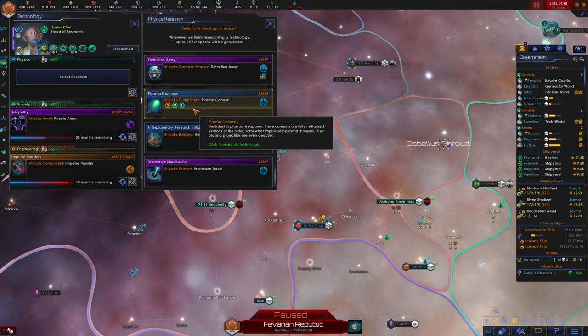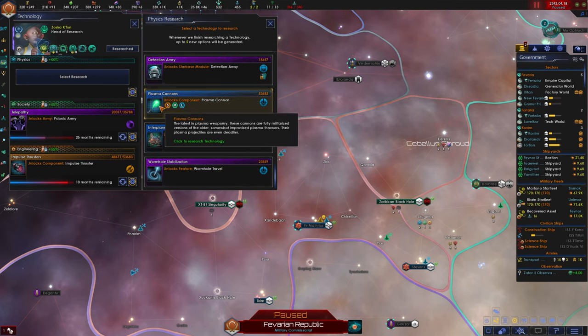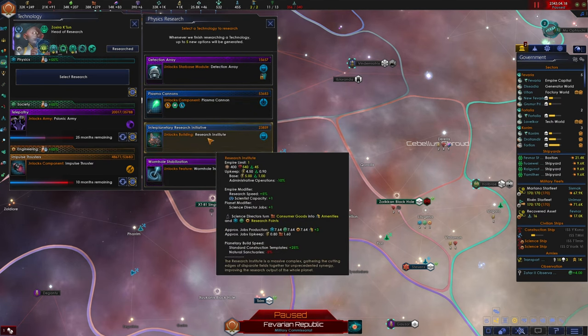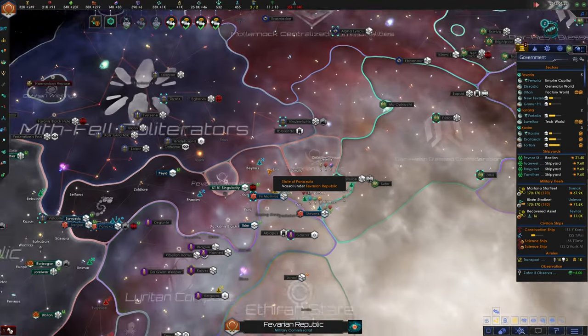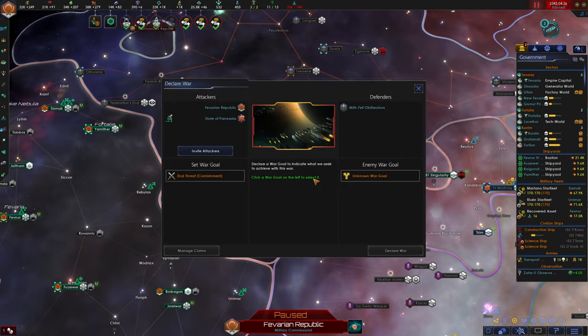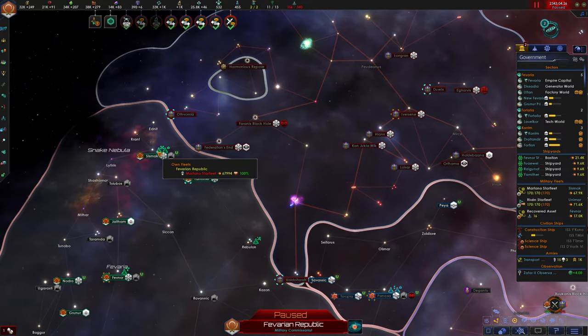We've unlocked cloaking and can get plasma cannon — level three plasma. Let's take plasma cannons. We're ready — let's declare war on the Mythfell Obliterators. End threat. War declared.